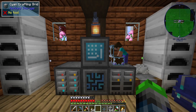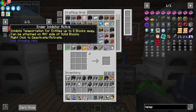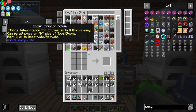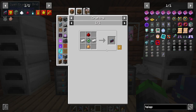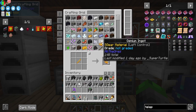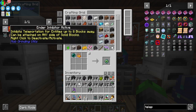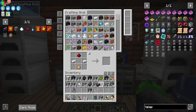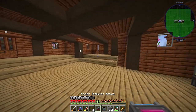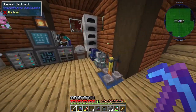Now we're going to work on the enderman spawner — I've already got the mob masher set up and the area cleared out. Endermen are a little different: we need to make an ender inhibitor which will prevent them from teleporting on us. We do have blaze rods now, so we can make eyes of ender and craft it.